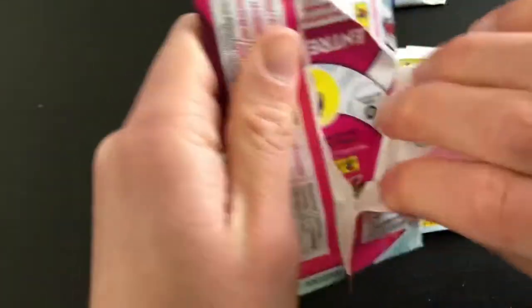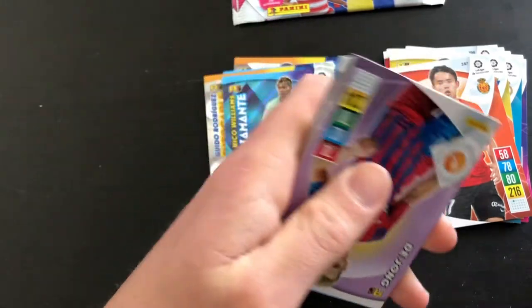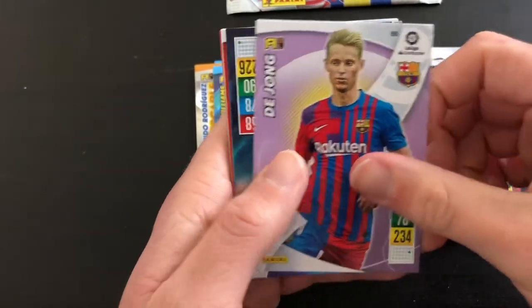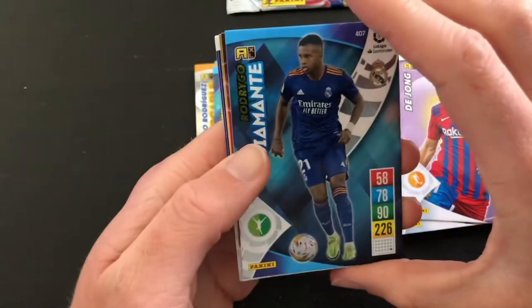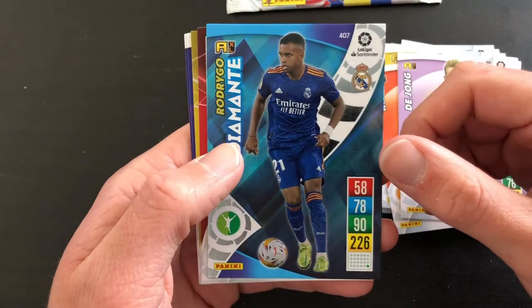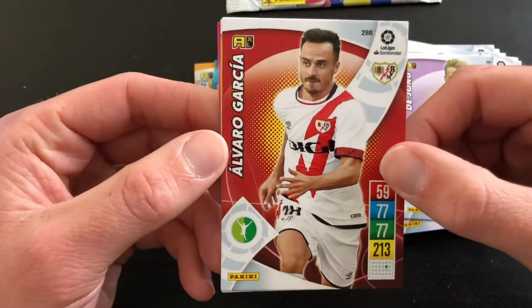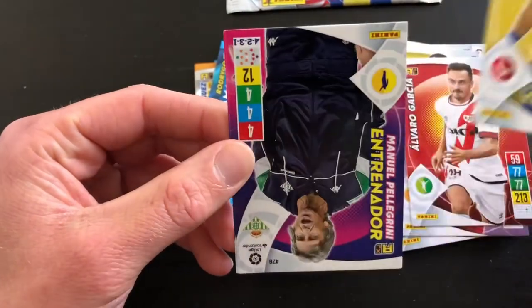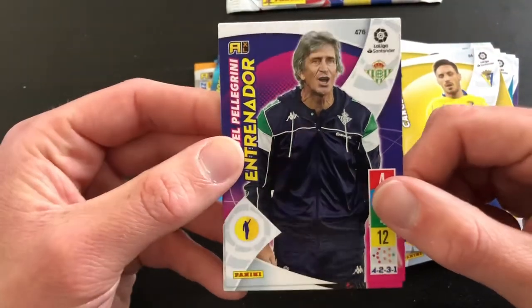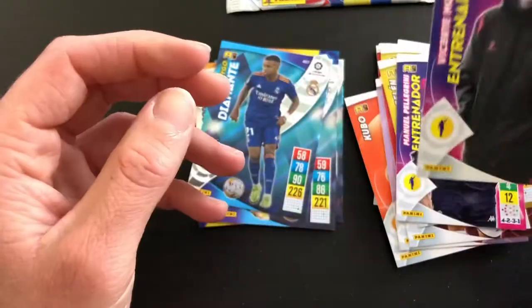Moving on to the next pack, I am going to try to speed it up a bit. We start off with Frenkie de Jong of Barcelona. Another Rodrigo Diamante — I mean, I shouldn't complain, but I'd rather a new card. Nonetheless, very, very nice. I'm just very grateful I can get these packs. Alvaro Garcia. A Manuel Pellegrini manager card — West Ham fan here, so not my favourite manager of all time, that's for sure. And then a Moreno manager card as well.